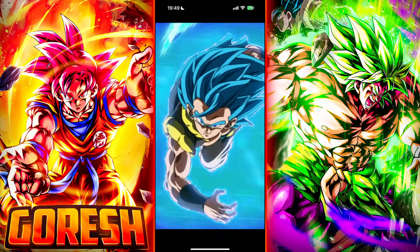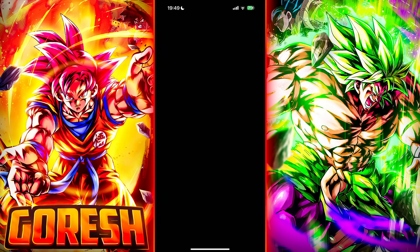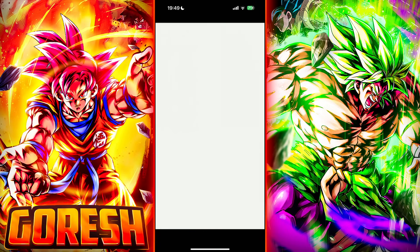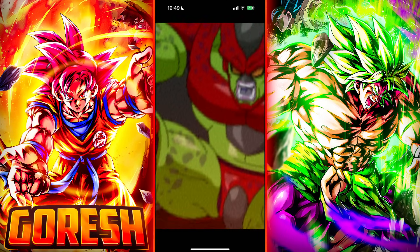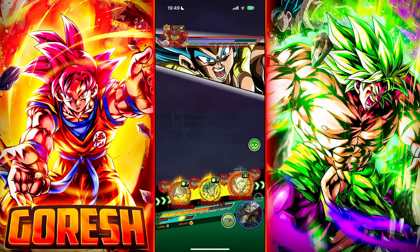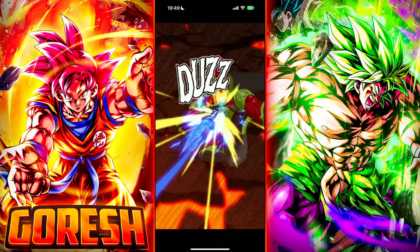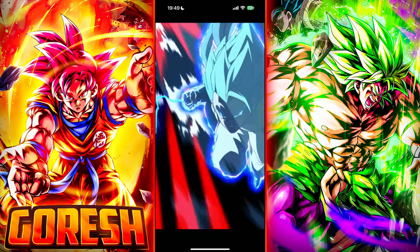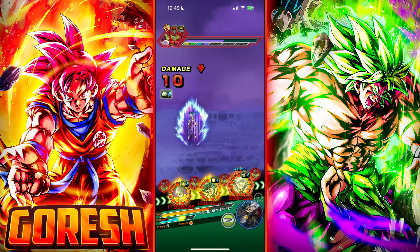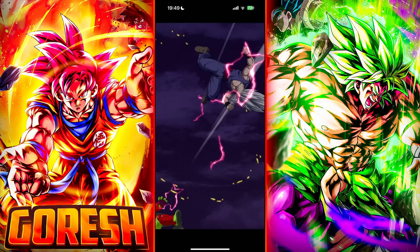Pretty sure he dies next turn, but we'll see. This Beast is about to do a lot of damage. And we still have Evolution Blue Vegeta's active skill that we never used. All right — 25. I'm going to get a guaranteed additional super as well. Guaranteed crits.